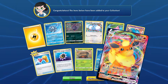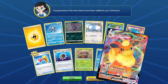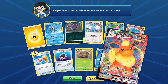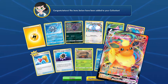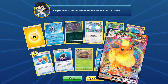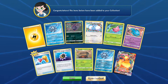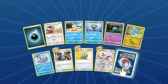Flareon VMAX! That is definitely one to get. Max Detonate: discard the top five cards of your deck; this attack does 100 damage for each energy card you discard in this way. That is going to be the next kind of Guzzlord deck — I can imagine people just playing Flareon VMAX and using that. You could imagine doing 500 damage — that would be nasty.